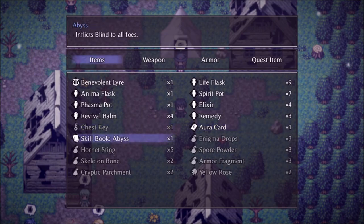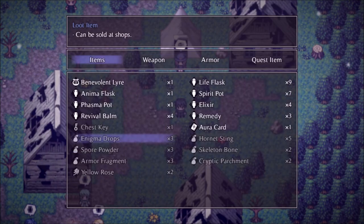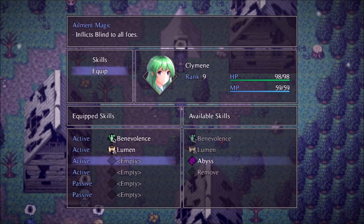Inflict blind to all foes. Skills — equip. Inflicts blind to all foes. Very nice.